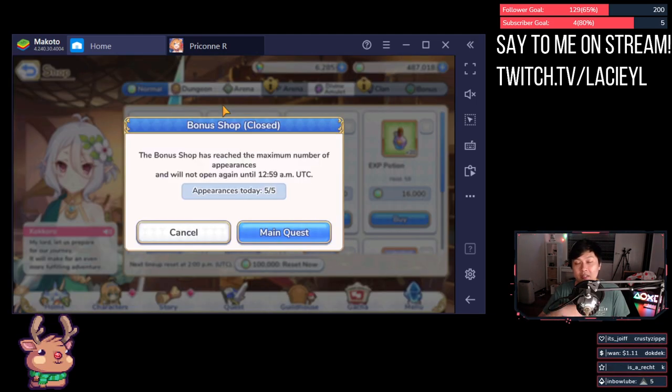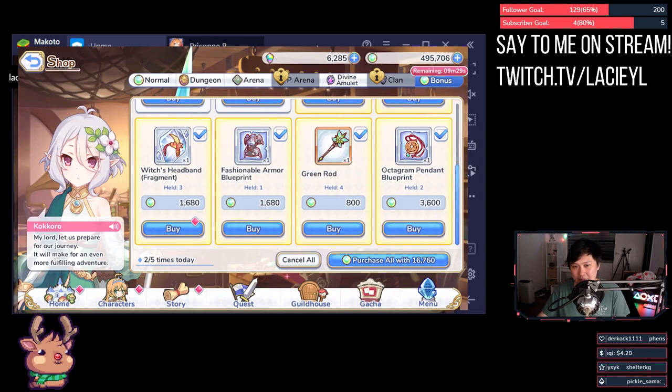Tip number four: consider buying out the equipment in the bonus shop. There's a surprising amount of RNG involved in acquiring equipment in this game, so I've been buying out equipment from the bonus shop. Spending a little mana to progress faster is not really bad, especially if it helps you advance. You do have to unlock the bonus shop first by pushing far enough into the story.